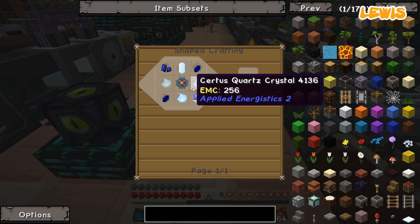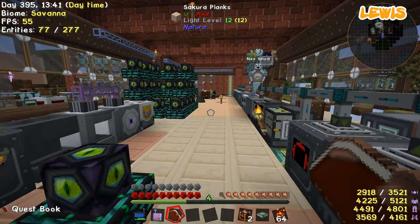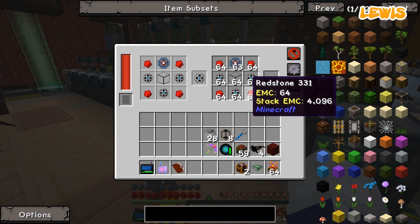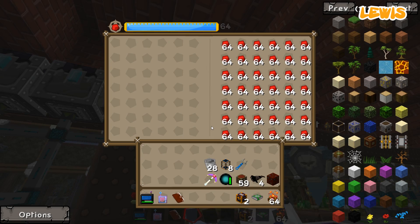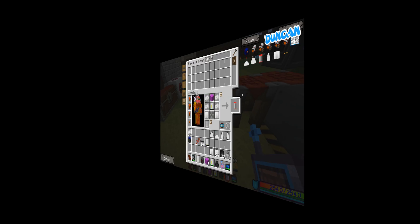Here we go. So the fluid storage component uses lapis, certus quartz crystals, and logic processors. But I think I can just EMC them. Yeah, that's what I was doing before, wasn't it? So let's change this one out for a fluid one.